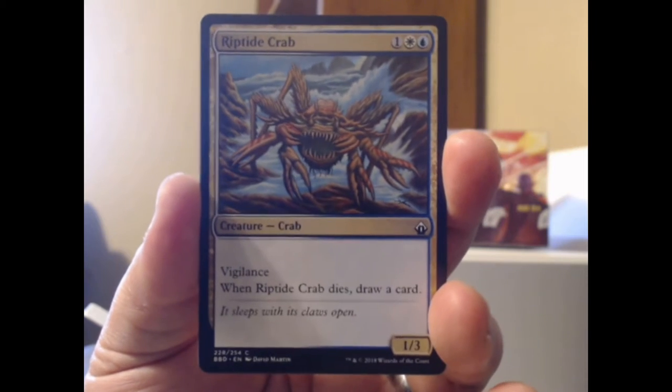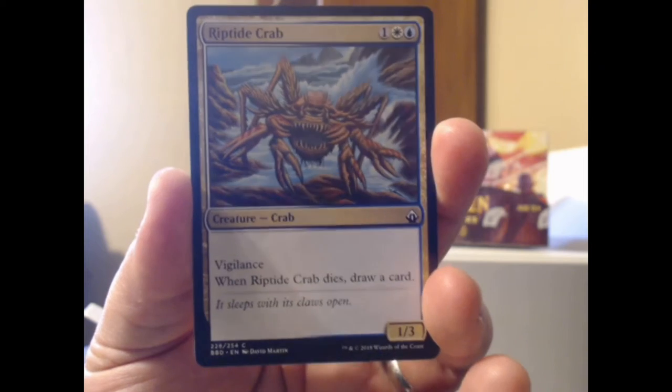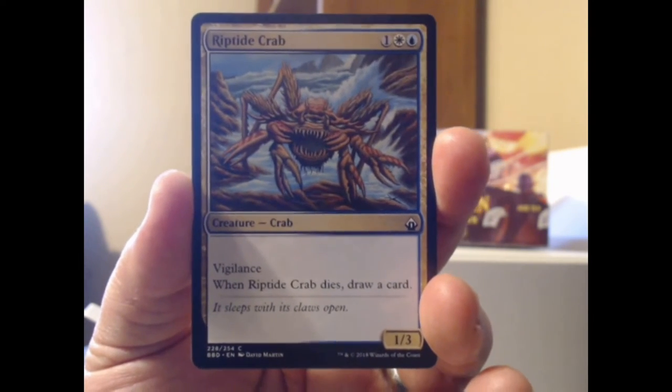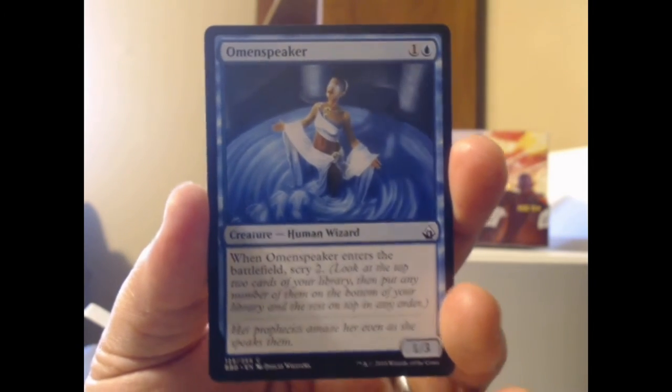Oh, we got a crab! Mr. Little is going to be happy. Riptide Crab — blue plus white plus one, a 1/3 crab with vigilance. When Riptide Crab dies — when it dries, that probably means it's been out of water too long — but no, you draw a card.